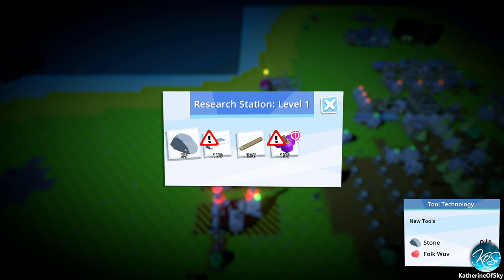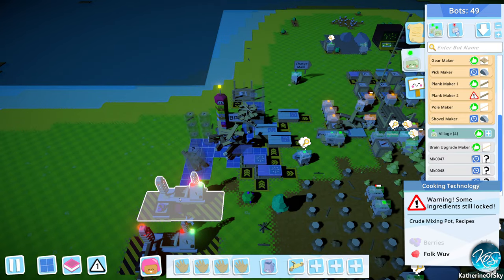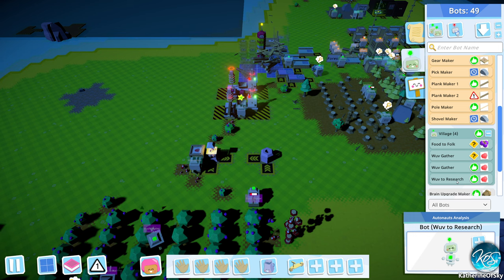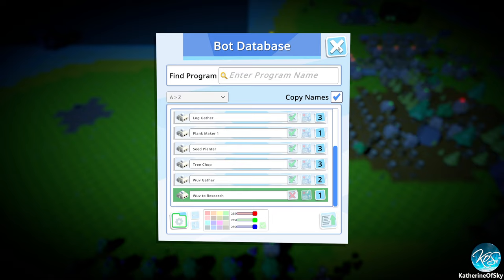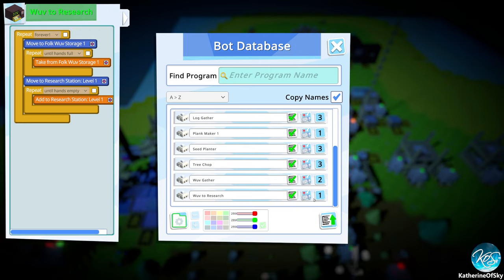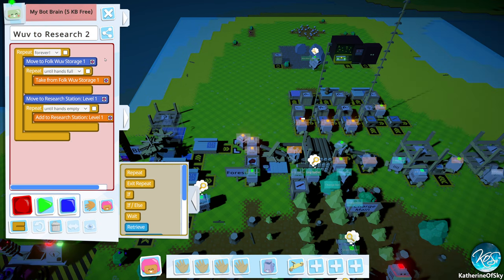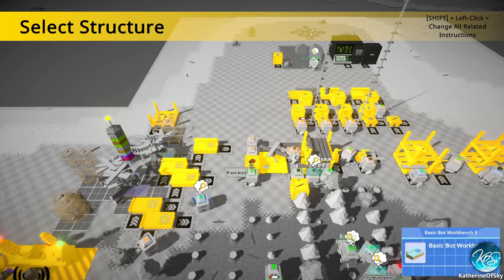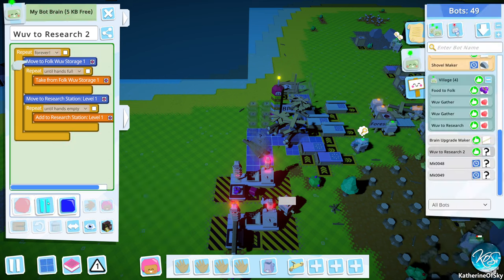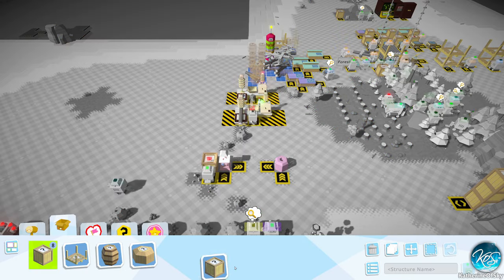So this one, let's take the cooking technology — I think we need that. So then we need a love delivery person to the other research station. So let's upload this to the bot database — let's copy that. Love to research, copy — I'm going to call this number two. And we need to change this one to research station this-a-one. There we go. Go. So that one is going to get that stuff, this one's going to get this one. We have a lot of wuv in the box, and we can actually make these additionally taller.